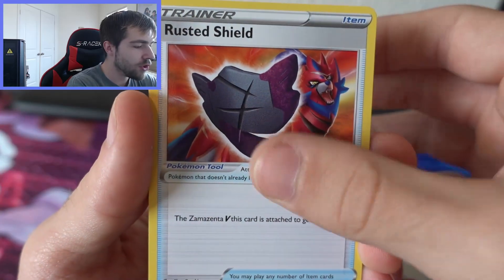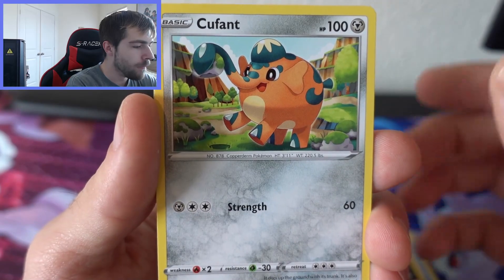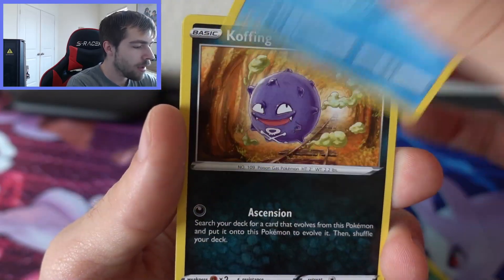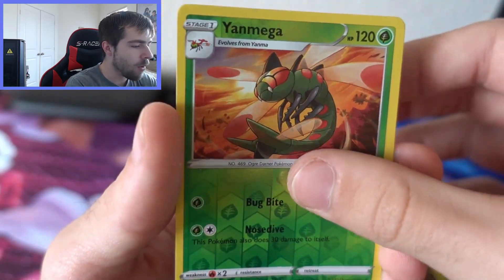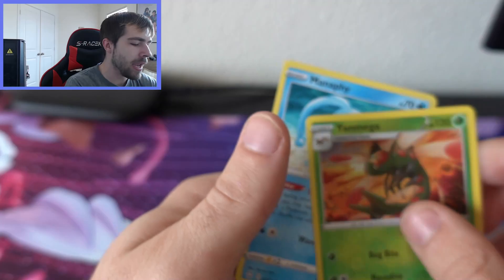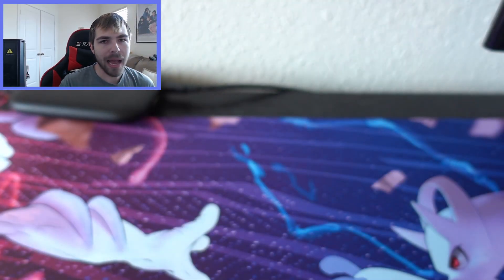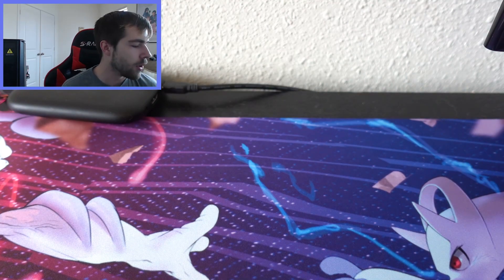Cramorant, Rusted Shield, Team Yell Towel, Spinner Rack, Qwefont, Gossifleur, Snom, Coughing — going to be a reverse again, Yanma with a Manafee. Okay, another dud pack unfortunately. But I think our last Shining Fates pack will either have a shiny or a V for sure.